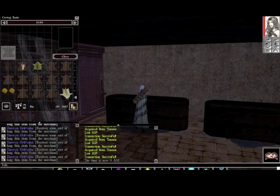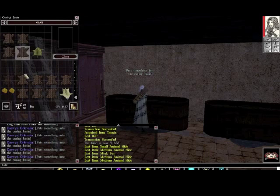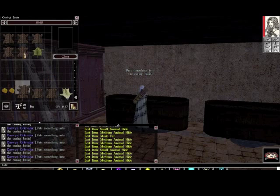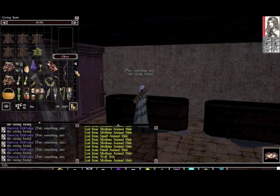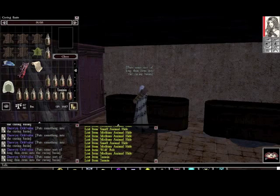Put your animal hides to begin with into the curing basin. Then you want to take one bottle of tannin for every hide you have — so I've got 14 bottles.